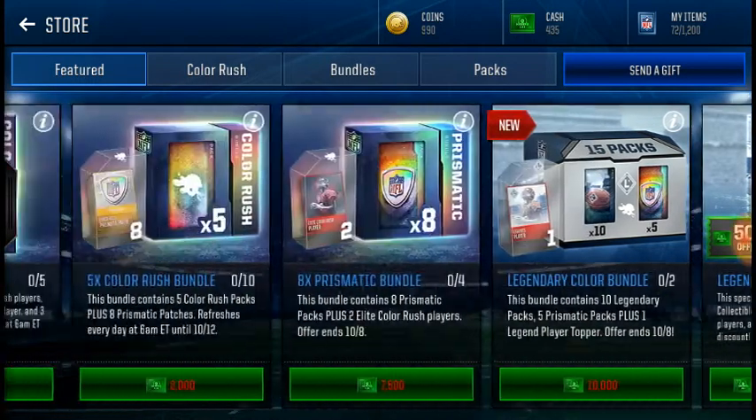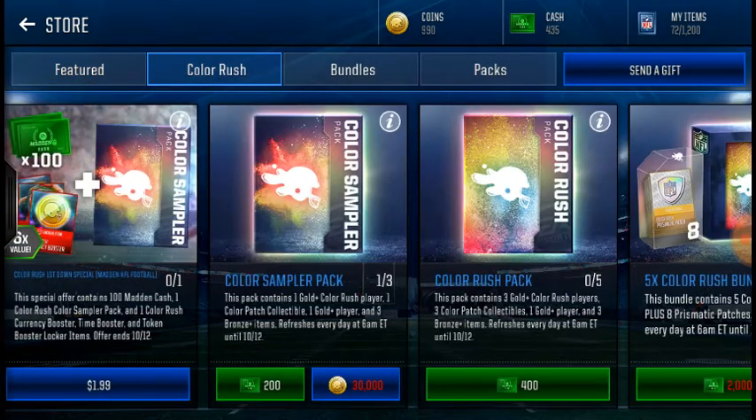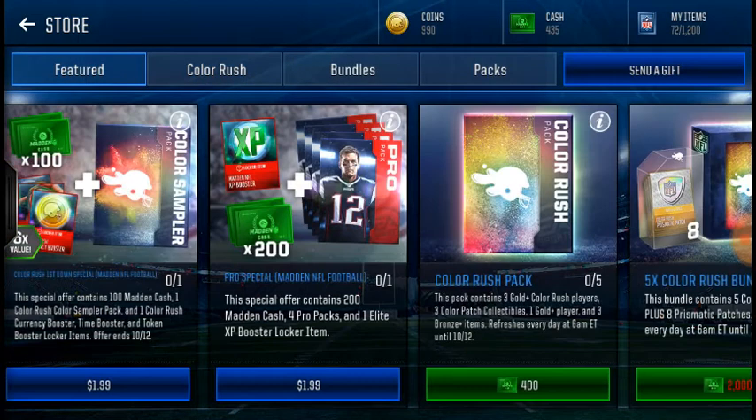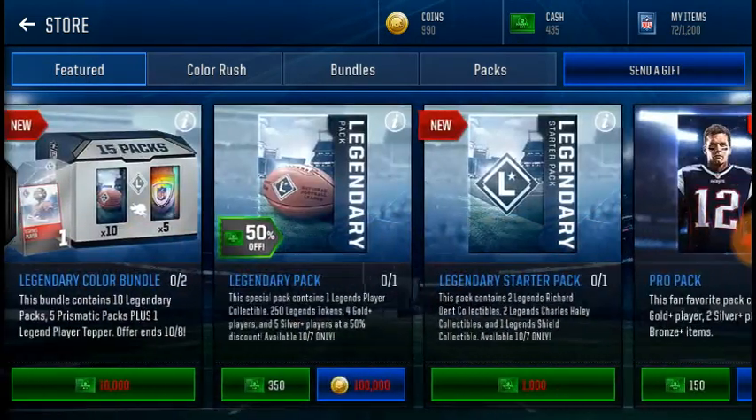You can get the Legendary Bundle. The Color Rush pack — I've already bought this pack twice and that's what I got my Tavon Austin from. But it's not really what you want to get; you wouldn't want to buy that because it's not really good at all.